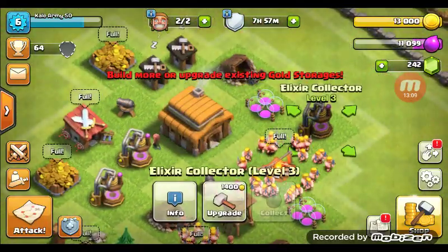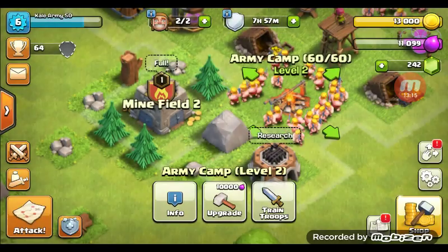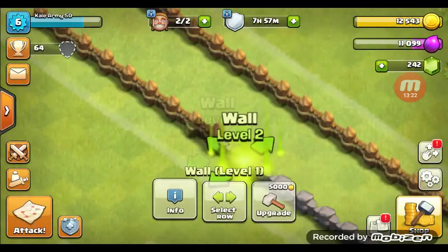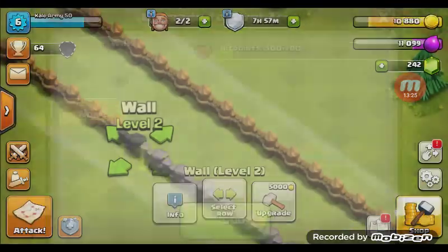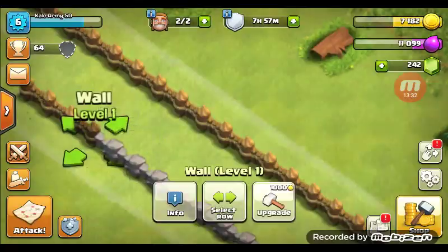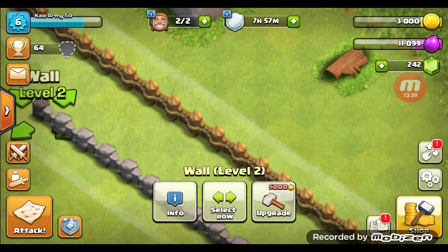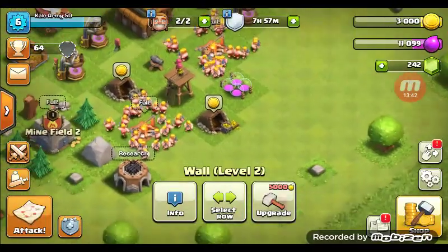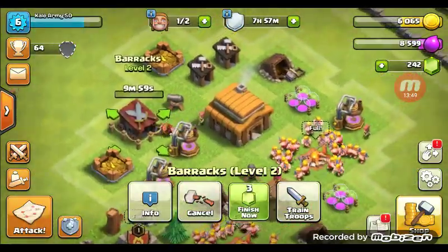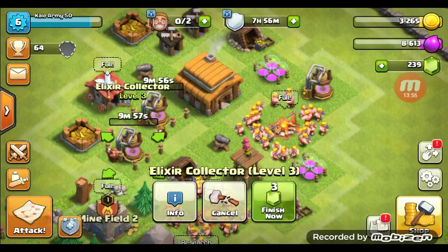You can see I've already been working on this account quite a bit. Those are level 2 barbarians — feels good. One, two, three, four, five, six, seven, eight, nine, and ten wall upgrades. Here's an upgrade: one, two, three upgrades on the base.